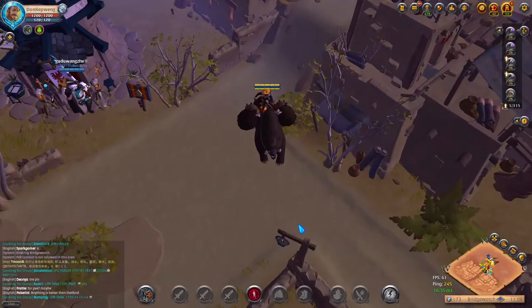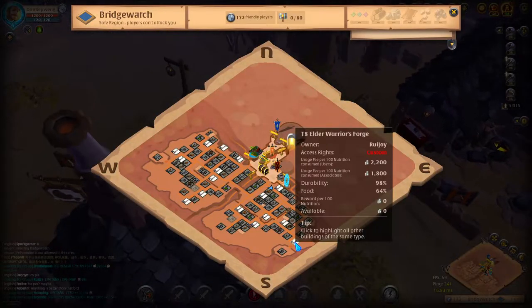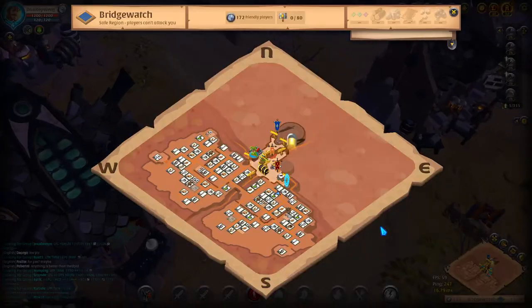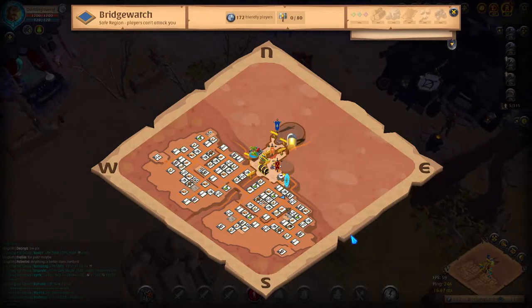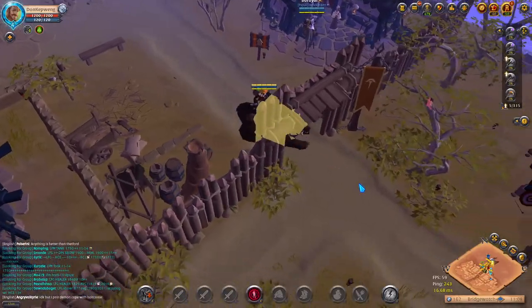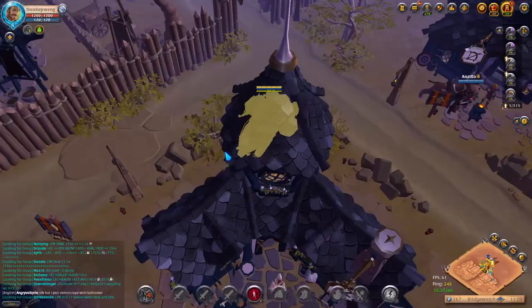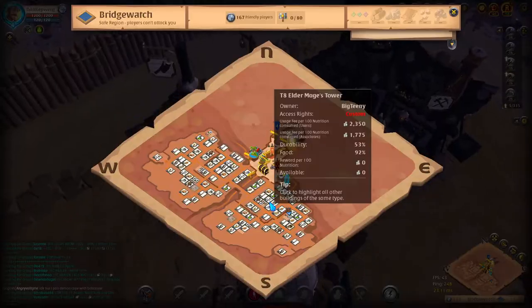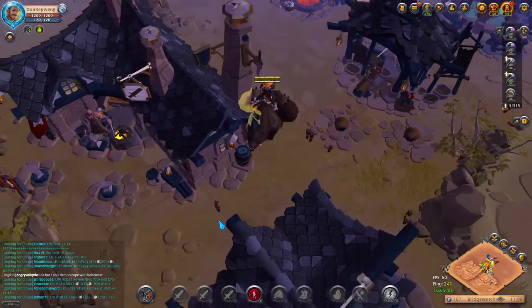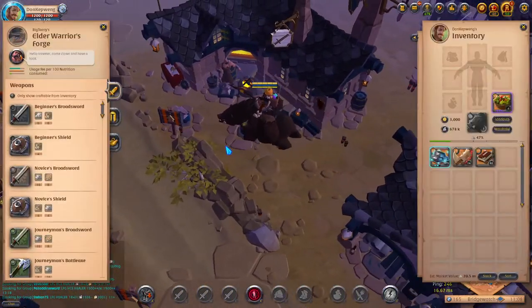Right now we'll go to the cheapest blacksmith — I think it's here. Okay, let's go here. Same as always, we're gonna craft one by one.